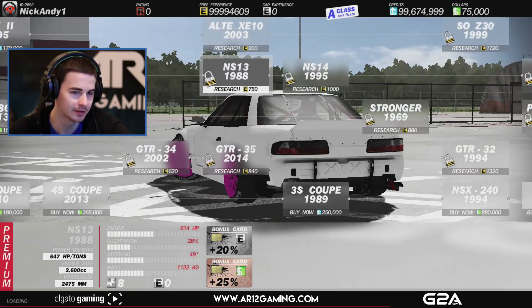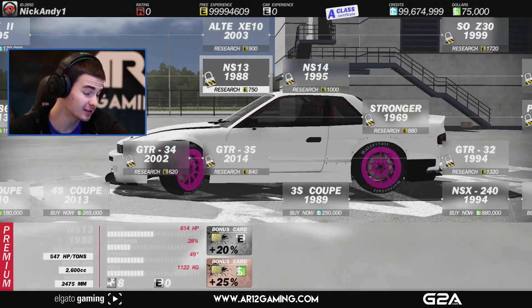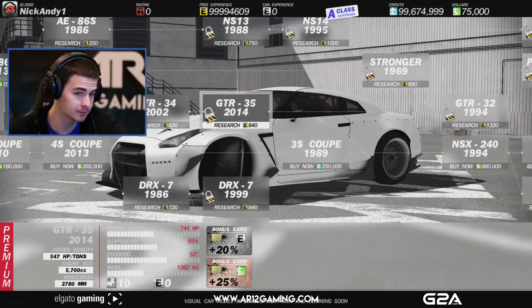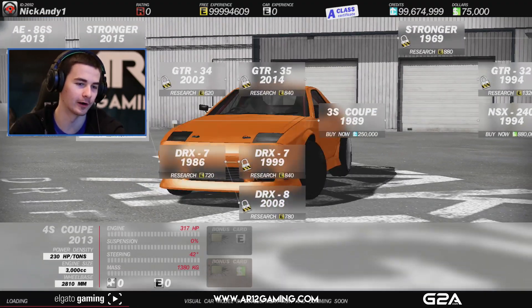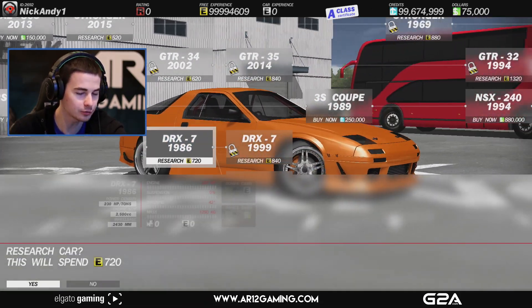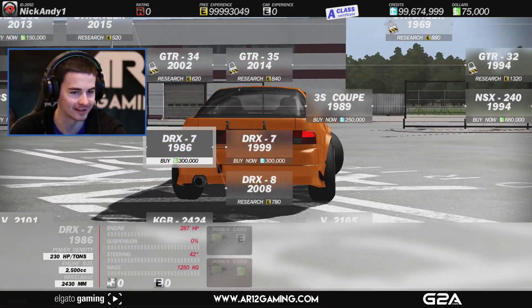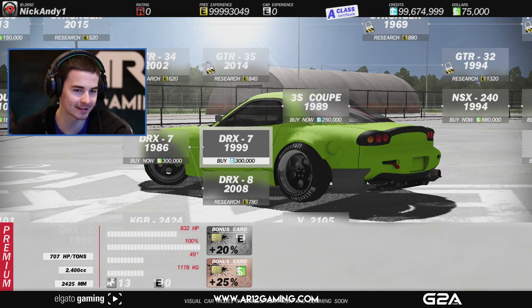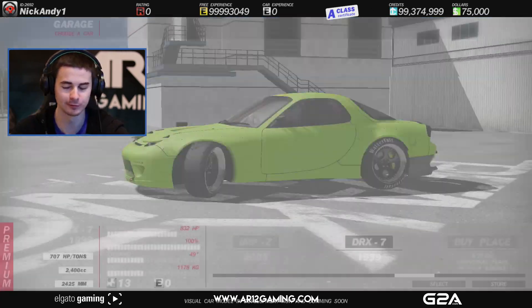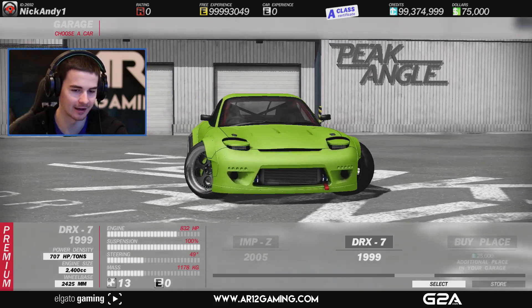We're going to go with a Nissan S13? I mean, those are always cool. Actually, we're going with an RX-7. Oh shit, they have this one too — they have the older RX-7, that's so sick. So we're going to take this guy. This is the 1999 — I almost said Audi for some reason — Mazda RX-7.